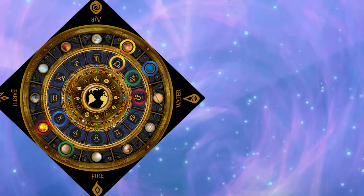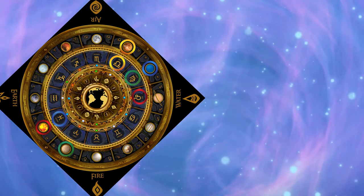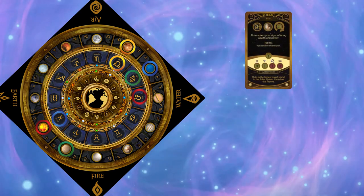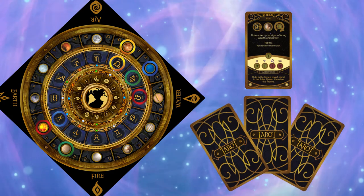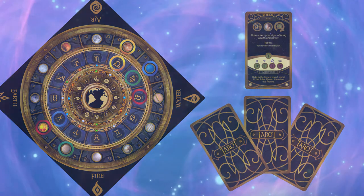Play now passes to the next player, who performs the same sequence of actions: a zodiac card is revealed, three tarot cards are played, and new tarot cards are bought. The first player to earn three star crystals wins the game.